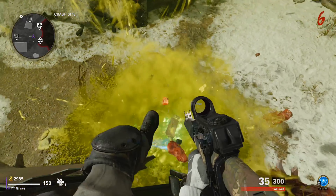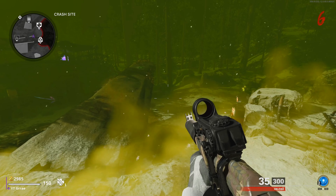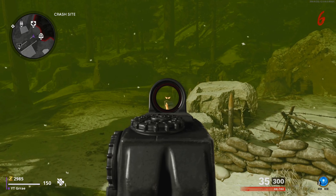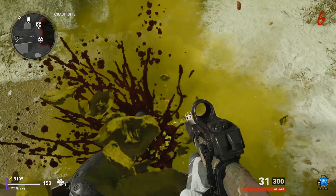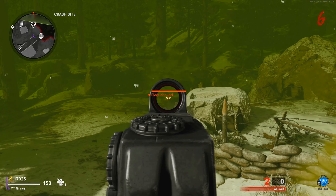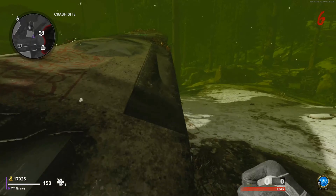Once you guys have built pack-a-punch, you want to make your way over to the juggernaut perk by the plane crash and try to get onto this little ledge here. In order to get onto the ledge, you just have to jump and then press that same button again and it will mantle you on top of this little railing. Kill all the zombies and this will now force a zombie dog round — for me, round six, if you guys started on round five.